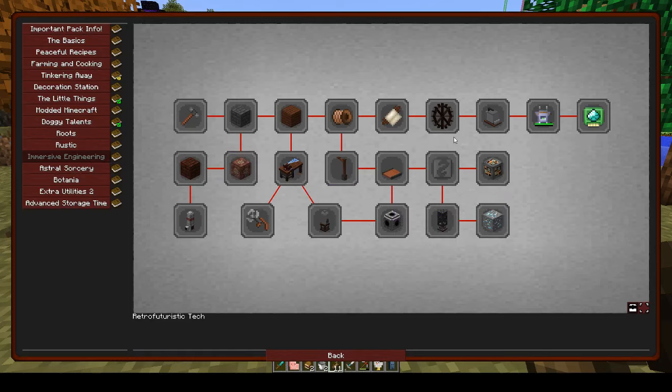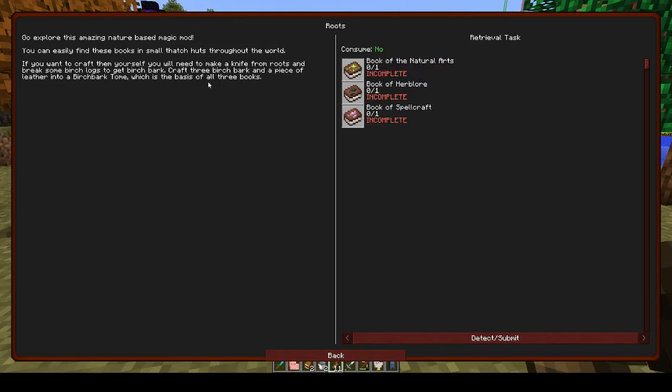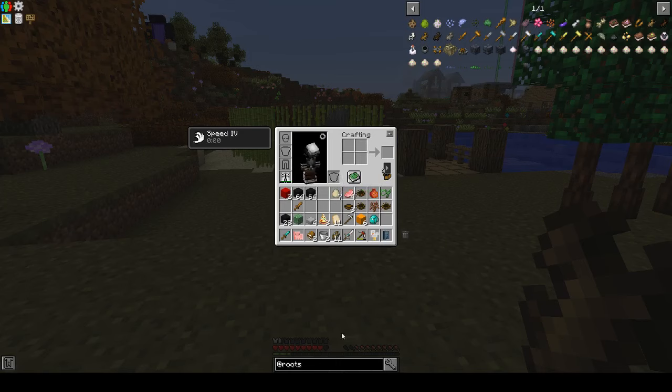I think energy generation comes under immersive engineering — it's one of these other tabs that we need to have done so we need to open up the second part. In order to do that, we need to do these things because they're all standalone gateways to the second half of the book. I thought we might as well go through it, and we'll start off with Roots which I have never really used.